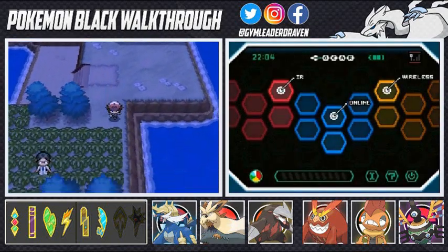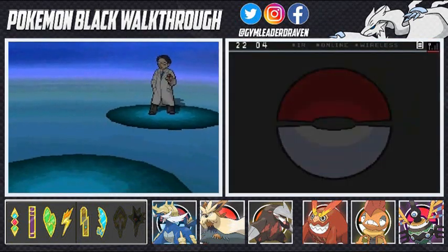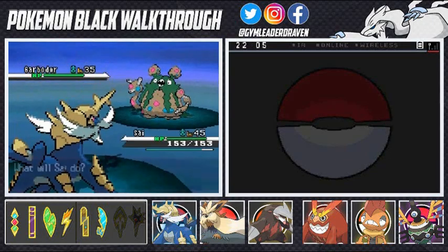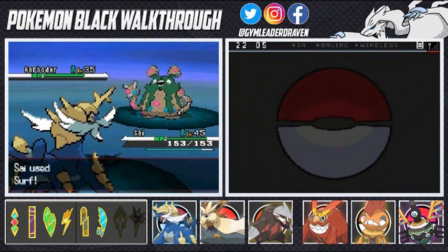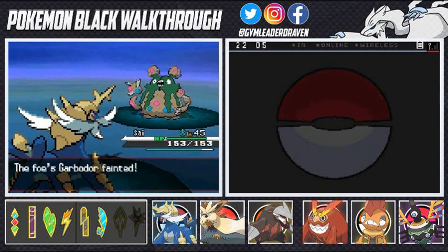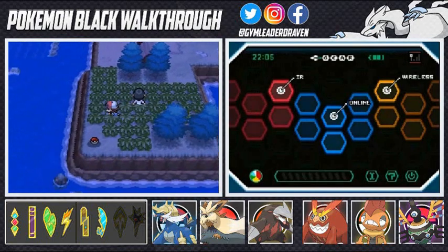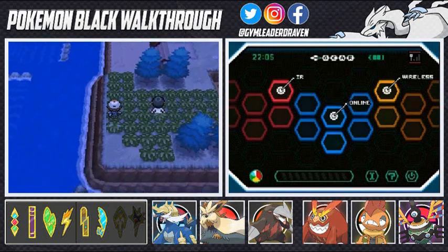We finish up by battling the trainer at the P2 Lab. He X Attacks his Pokemon but we take him down. We earn TM24 Thunderbolt — a very good TM that I'll be using on one of my Pokemon, try to figure out who. There's one more item we want to get — the Lucky Egg — which helps Pokemon gain experience points faster. We need to figure out how to navigate back to reach it.